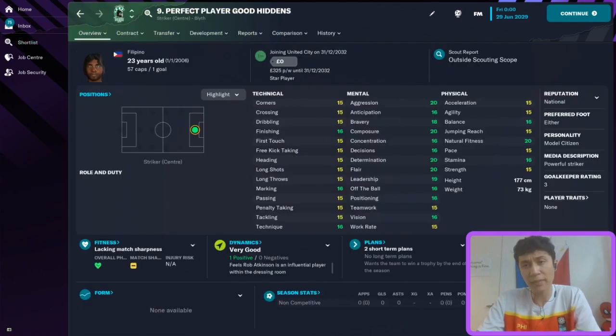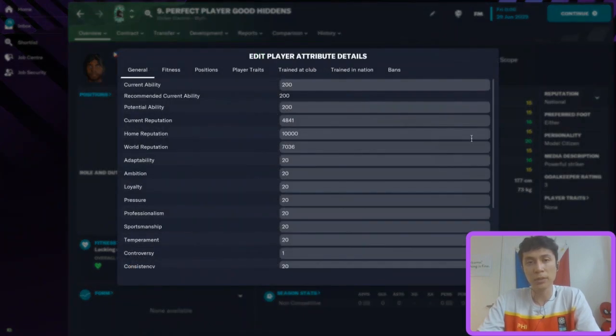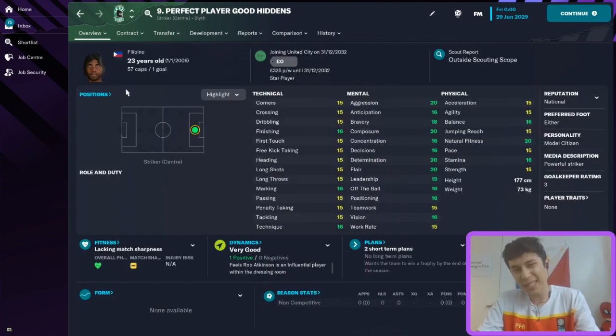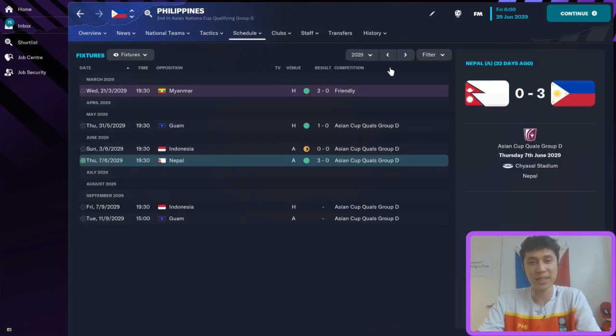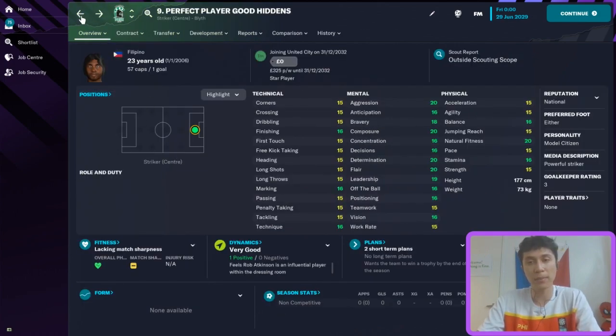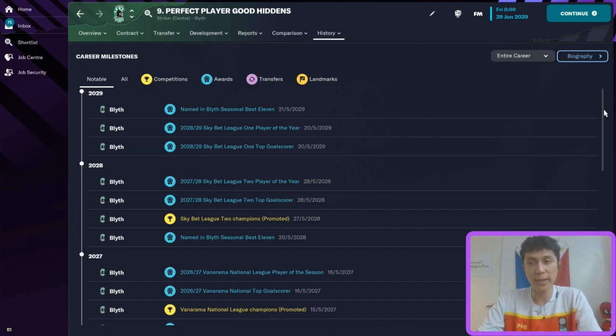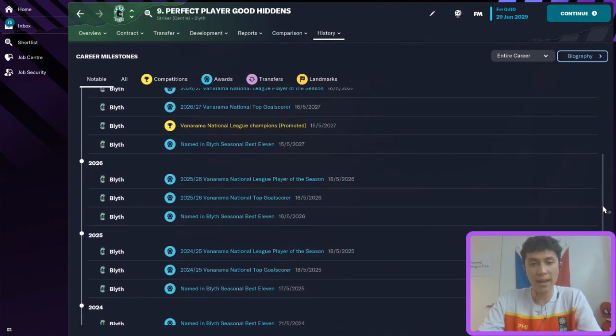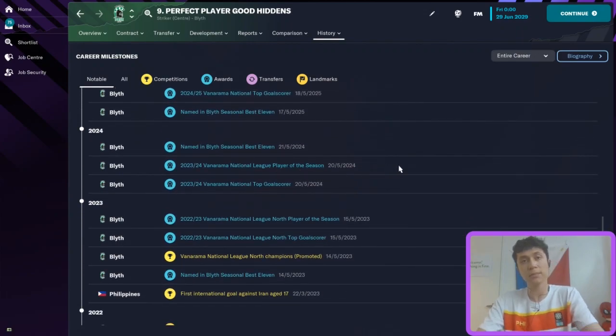Looking at the good hidden attributes player, he looks fantastic. He's been phenomenal — look at all the goals, great assists, superb average ratings. He has 57 Philippines caps and only one goal, but that's just because the Philippines aren't doing well. He's been Sky Bet League One player of the year, League One top scorer, same thing in League Two when they were promoted, and Vanarama National League top scorer and player of the season each year. Good hidden attributes is making a big difference.